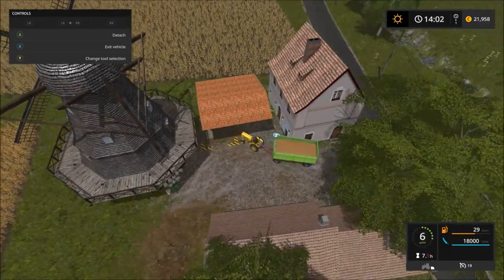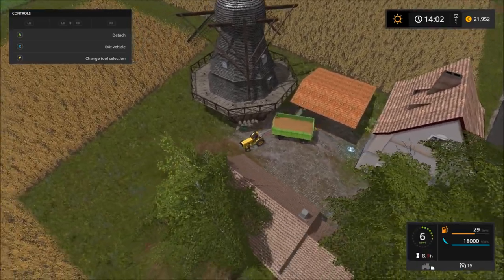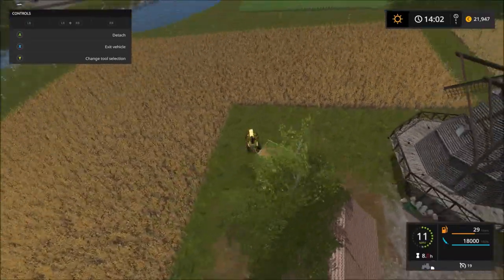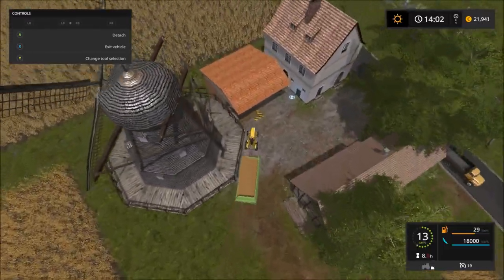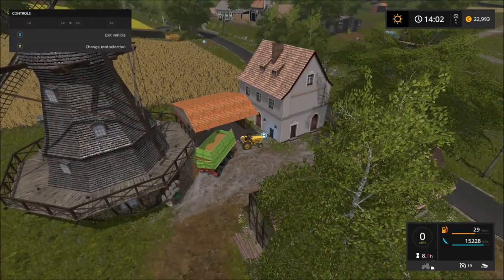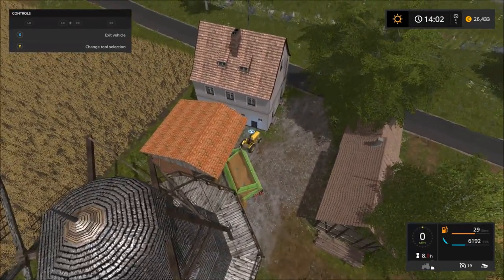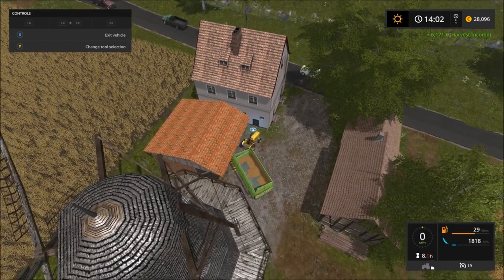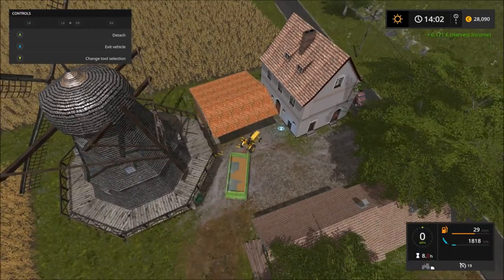It can be a little bit tricky to get your trailer into this sell point. You've got to get right in this corner before it will trigger. In fact, it won't because this needs to come in from the other side. There we go. Thank you very much, Mary. We rolled out of the sell point there - try and get back in it now.